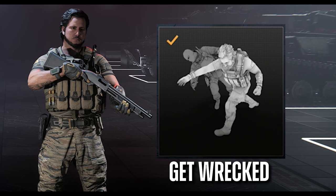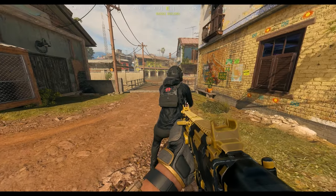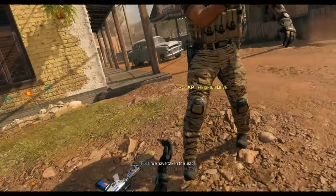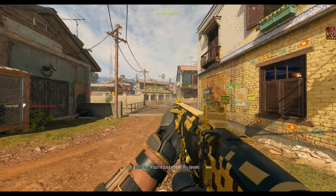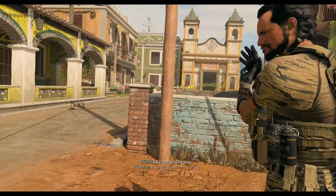Finally, a new one that was just released this morning with the Call of Duty Endowment bundle is the Get Wrecked finisher for Operator Warrior. The voice line is: "You're just not at my level."